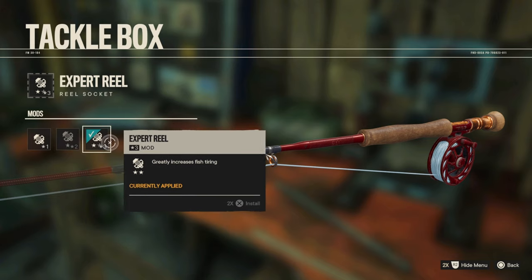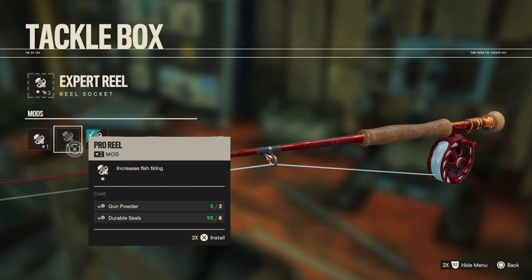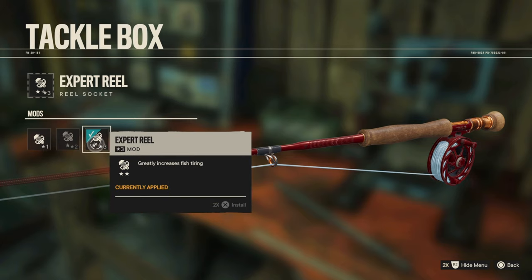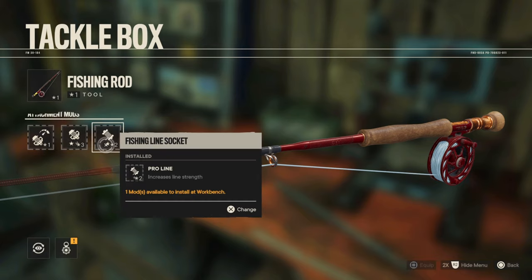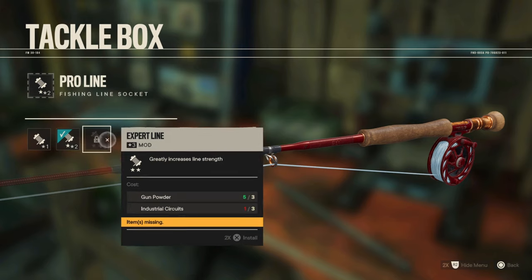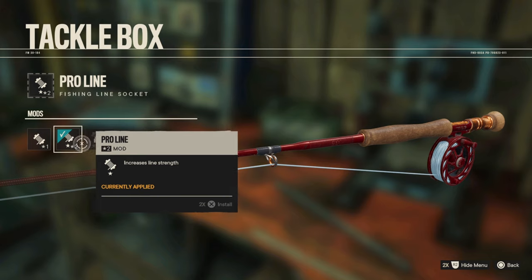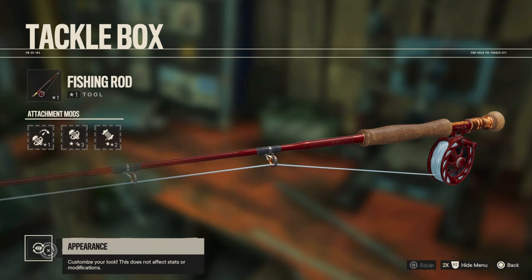The next mod option is the reel socket, and for this it's very easy — just get the highest one because it's the best. It increases fish tiring, and it doesn't matter what type of fish you're fishing for. The three-star will always be the best one. For the last mod, the fishing line, again just get the three-star max. It increases your line strength, and of course you want a very strong line — so get the highest one.